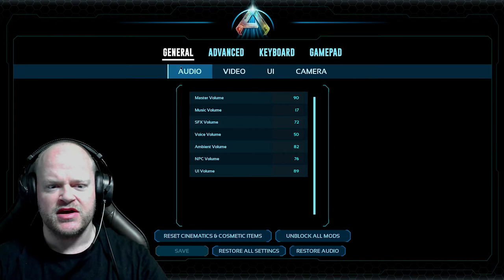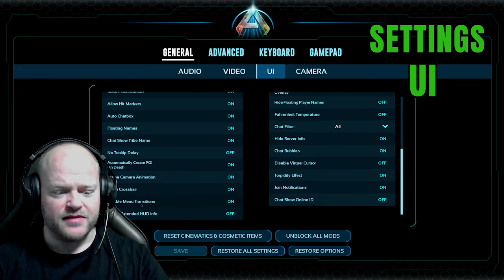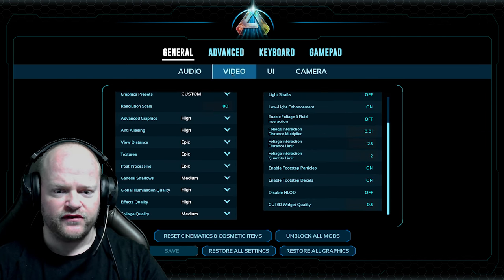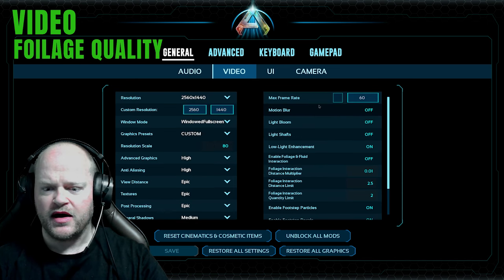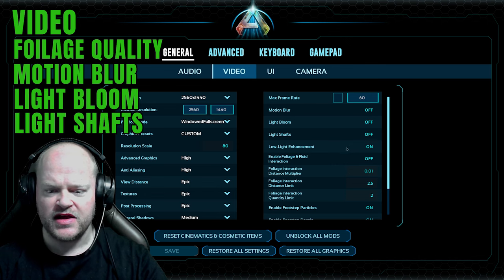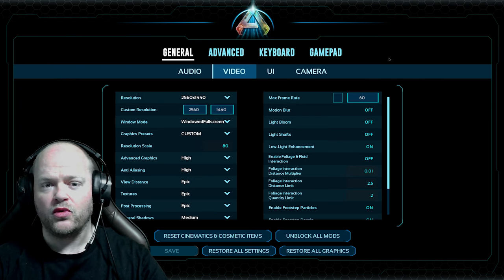Go to Settings. First, go to UI and disable menu transitions — make sure that's on. Then go to Video: set foliage quality to medium, disable motion blur, light bloom, light shafts, and enable foliage and fluid interaction — disable that as well.